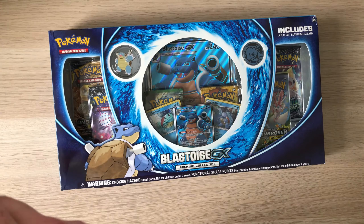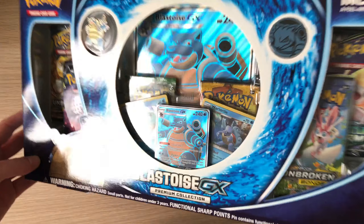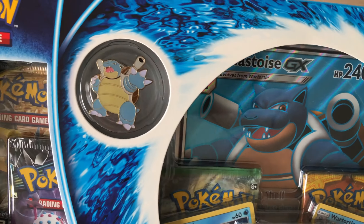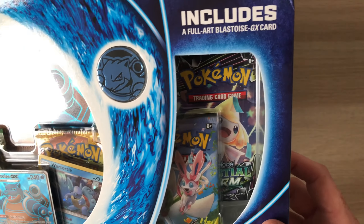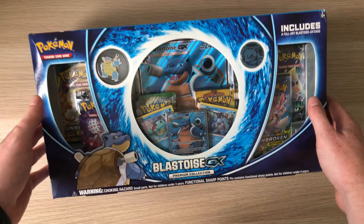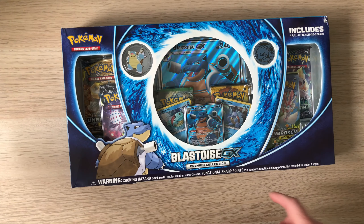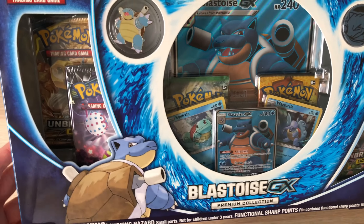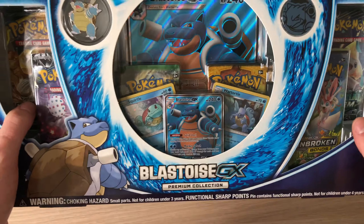It's an amazing box. I love it just because it's blue and white — my favorite colors. There's a pin that you get with the box, a very nice pin. It's probably the biggest pin I've seen come with a collection. There's a Blastoise pin as well, very similar to the Charizard one that came out around Burning Shadows with the alternate art Charizard.